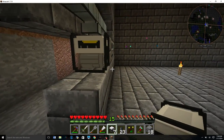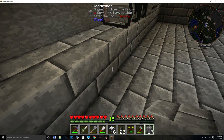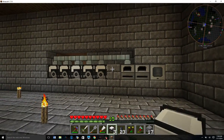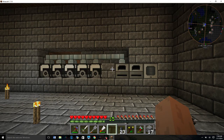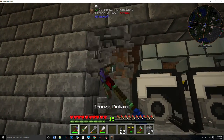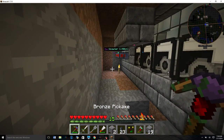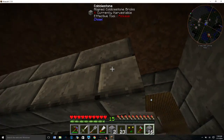We probably overkilled it with the culinary generators, but it is what it is. We could just set up five — that would probably be more than enough. With that being said we're going to need more power conduit. I think I'm actually going to switch to conduits from Ender IO, at least for power transfer.